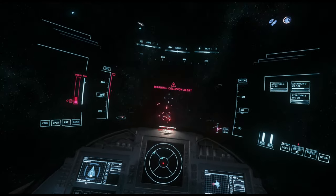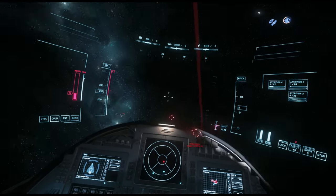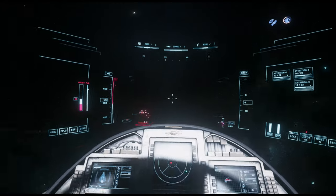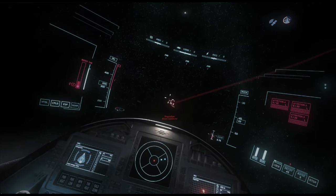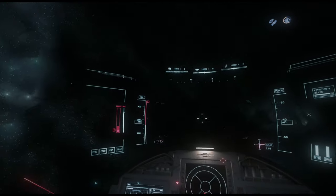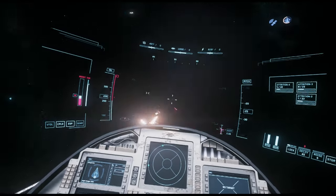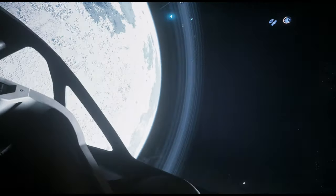Now we just push hard on him here. Stay with him. Lead turn here, maximum throttle — close the distance. We're going to have one more pass before he tries to slingshot away. Going to lead turn him here — what a lead turn! That was textbook.